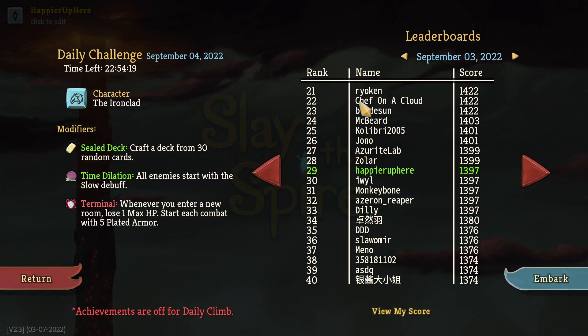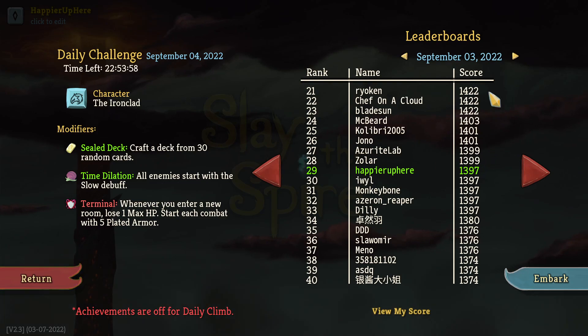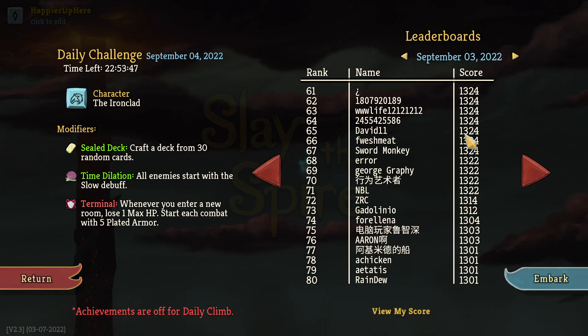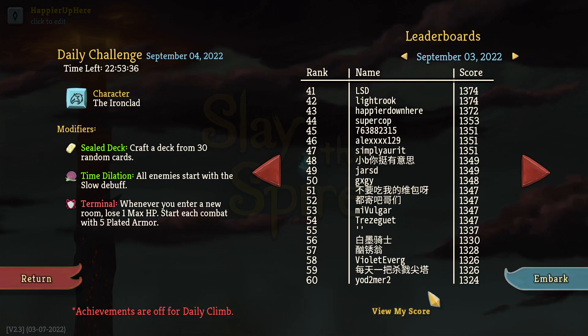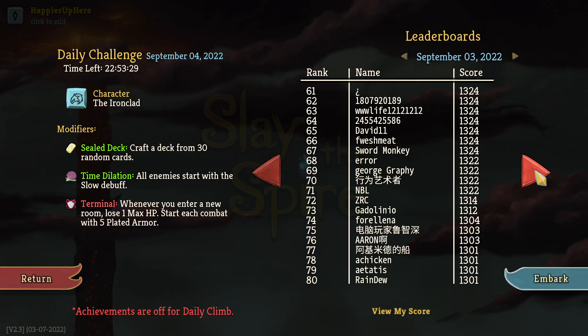He also bottled the Scrawl, which allowed him to get a lot of cards on turn one, and he did not go for Snecko Eye, which might have been a good idea too because of Black Star - probably gave him extra points from 'I Like Shiny.' I ended up being 29th at the end of the day, tied with Monkey Bone and Chef on the Cloud. Another person commented: Diva bottled Deva Form for powers and Adrenaline - an unusual choice, but with a bottled Deva Form and Adrenaline you can generate almost infinite energy fairly quickly.